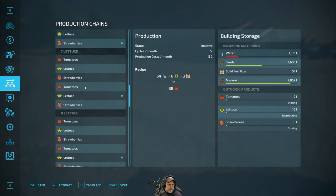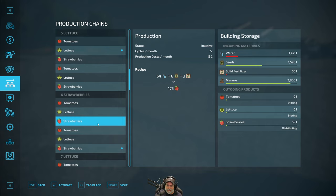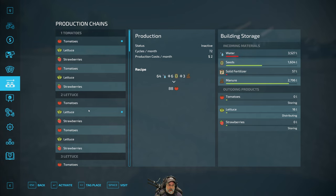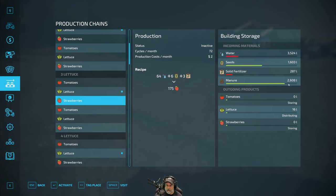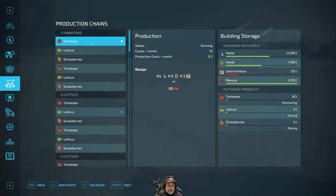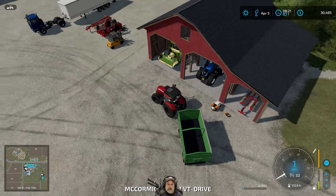Greenhouses four and five are pretty low on solid fertilizer but I think we can wait at least another day before putting more in. Six is nearly full, seven nearly full, eight is full, nine nearly full, ten nearly full, and one and two are fully full. Three is in pretty good shape too. I'm not going to switch these first three over to manure yet - I want them to use up a little more solid fertilizer first before switching.